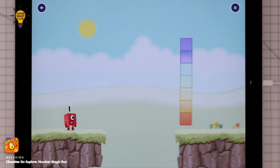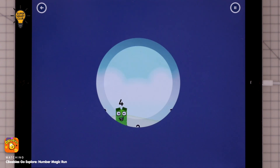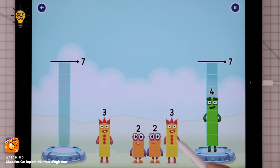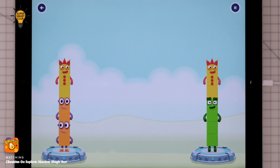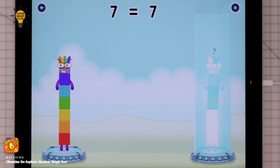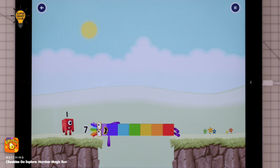Two, one, one, one, one, one, one, one — share the number blocks evenly to make two groups of seven. Three, four, three, two, two, three — correct! Two plus two plus three equals seven. Four plus three equals seven. I am seven, great!